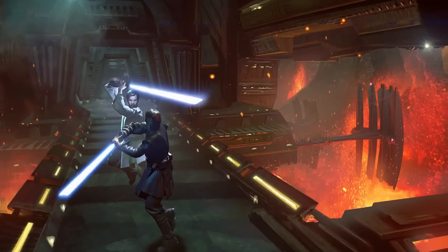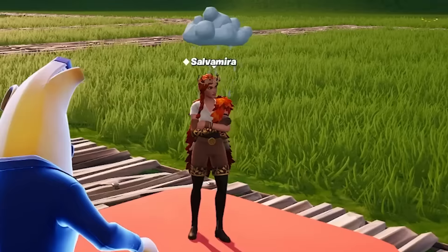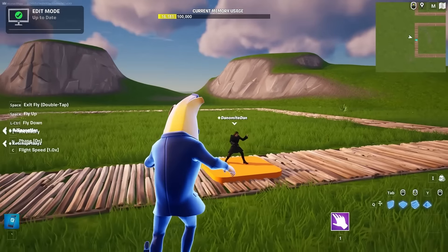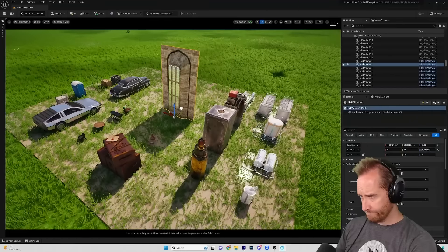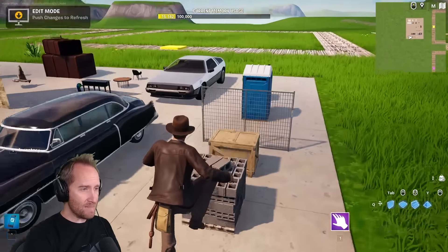I gave five builders one hour to build their favorite movie in Fortnite with these custom props. Our builders are Litten Creates, Salva Mira, OJ Spaceman, Audem, and our winner from our last contest, Danomite Dan. I asked them what props they wanted me to import, and I brought all of these in for them. Let's check out what they had me import first.